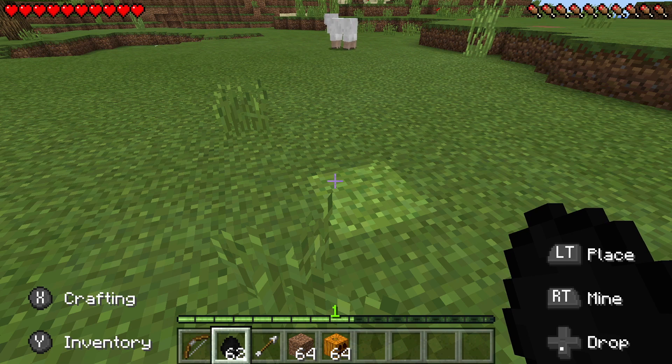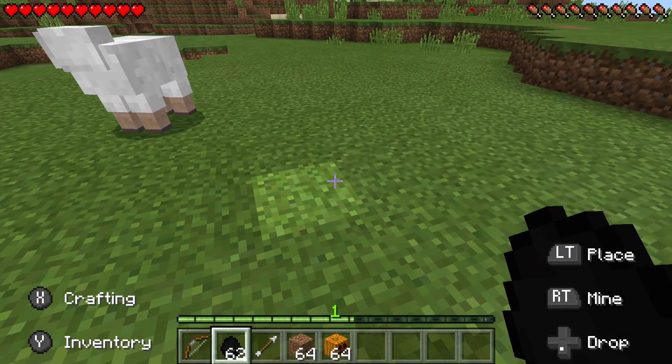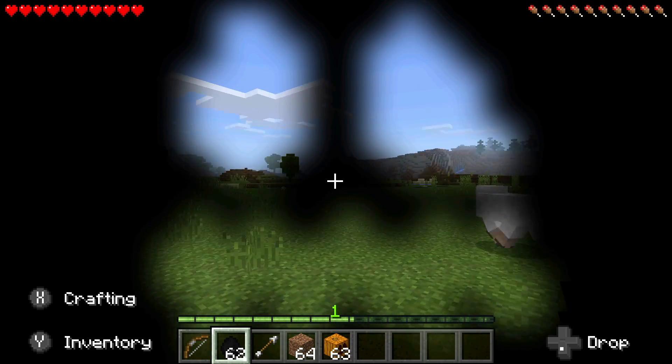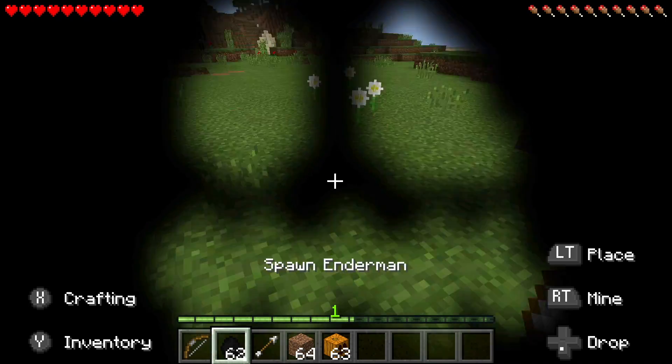I have now switched over to survival mode to show you guys a cool trick - you can look endermen directly in the eyes without getting attacked, even if you have not tamed them yet. What you basically want to do is go find a pumpkin, get that pumpkin, and put it on your head like a mask - and that's all you have to do.